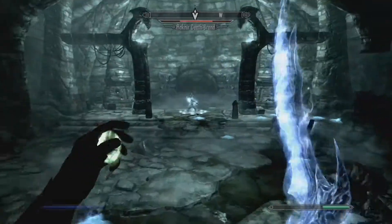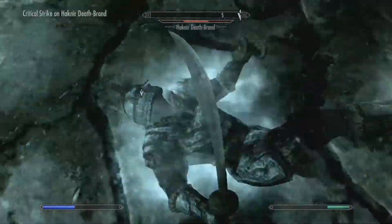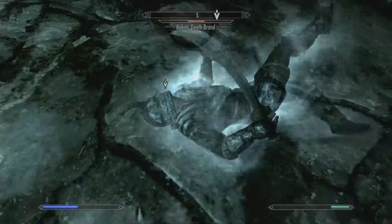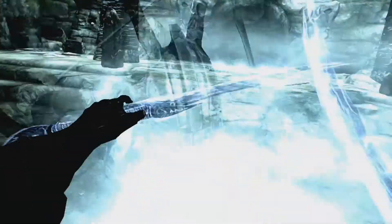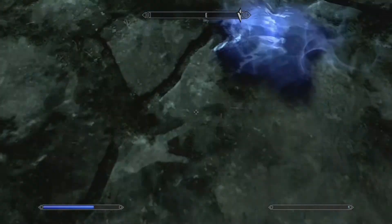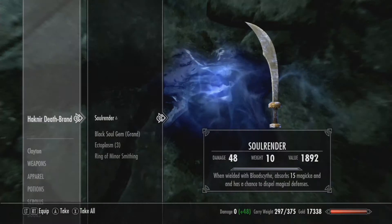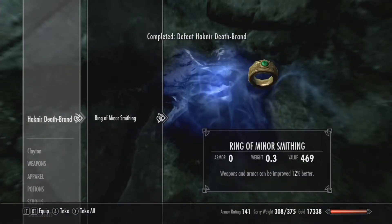After killing all of his crew he will spawn in for one last time. When he has about this much health it will be the last time he spawns — at least it was for me, though it might be because I paralyzed him so he couldn't transform out. Eventually I whittled him down, stabbed him in the back, and took him out. On him he has the second sword, which is Soul Render.